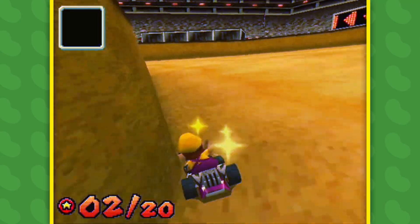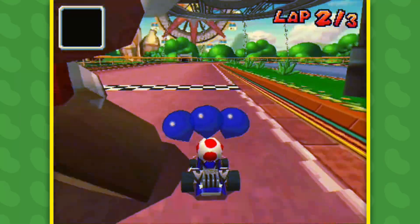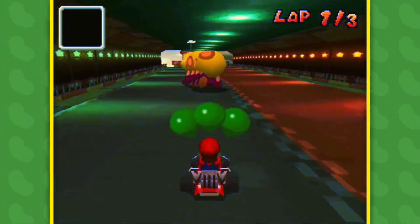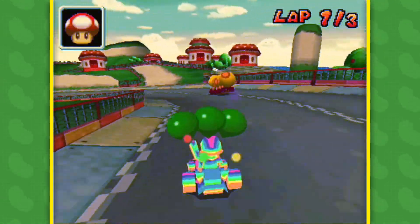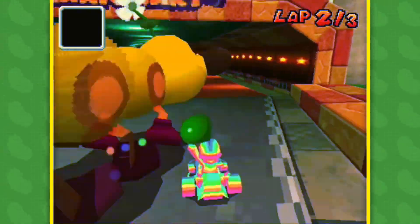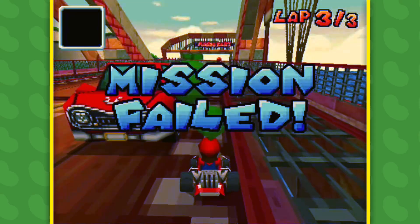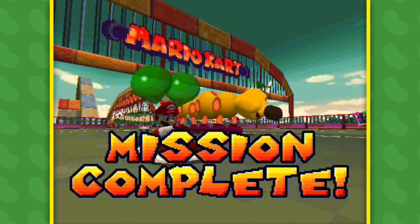At the end of it all lies your final challenge — none other than Wiggler. Much like Goomboss, this battle takes place in the form of a race, except this time it's on Mushroom Bridge, so the layout is a lot harder to navigate. There are a few item boxes dotted around, but these are practically a necessity as getting the stars means you can take the shortcut over the hill. With each lap, Wiggler gets angrier and angrier, until on the final lap he turns red and gets even faster. It's very easy to get overtaken, but so long as you hold your position, old Wiggler doesn't stand a chance.